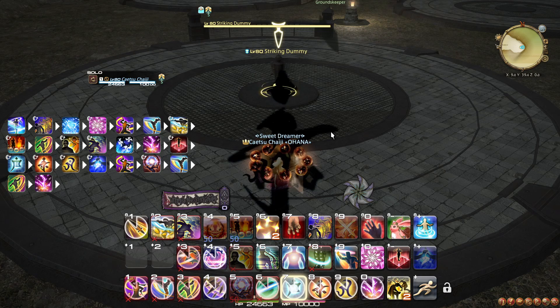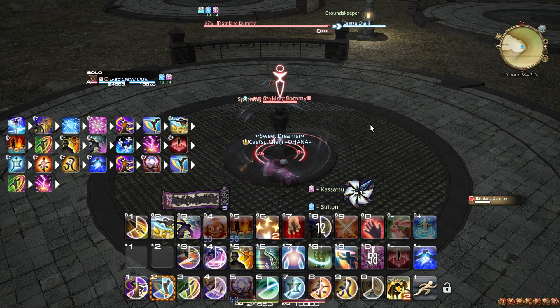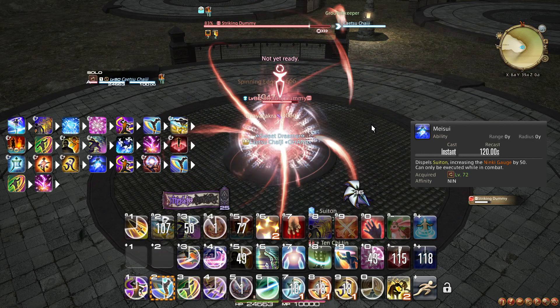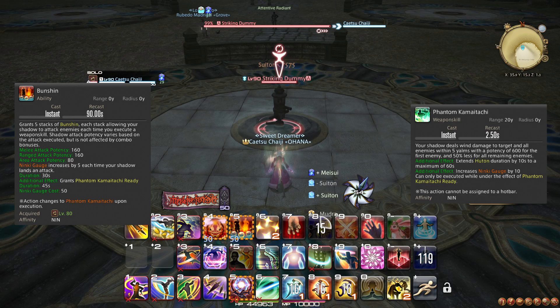Here is the opener as it is now at level 80. Start with Huton Hide, then up to 6 seconds before combat starts, prepare Suiton and cast it as you run towards the target at the very last moment, weaving Kasatsu. Then Spinning Edge, Ghost Slash and weave Mug and Bunshin. Then Aeolian Edge and weave Trick Attack and Dream Within a Dream. Then cast Hyosho Ranryu and Raiton, followed by Tenchi Jin — performing Ten, Chi, and Jin. Immediately after the Suiton, weave Meisui and begin your 1-2-3 combo, weaving Bhavacakra. Once you have another ninjutsu charge, optimally after 3 GCDs, finish with another Raiton.